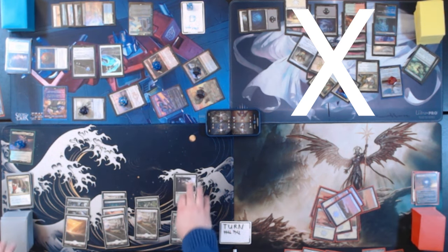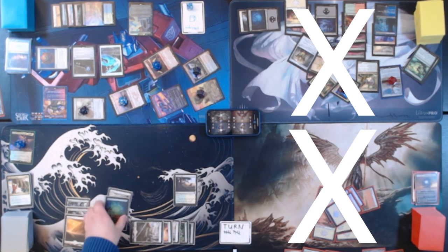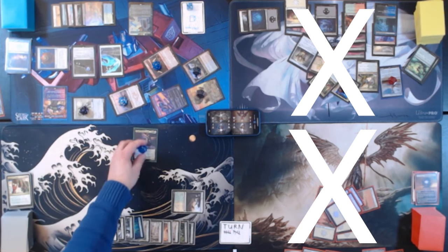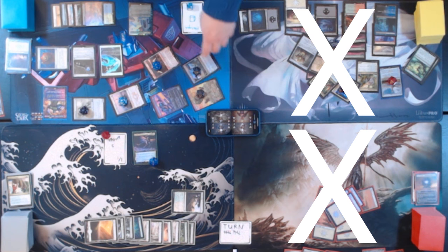Untap, upkeep, draw. Two green and a white, and two Commander attacks penalty. We're going to go ahead and recast for six — so it's a 6/6. We make six flying 1/1s. That's all we can do, so we're going to go ahead and pass. Optimus was out, which means somebody got a bolster there. So now these are all fives. At my end step I can put a counter on Mycosynth Golem.